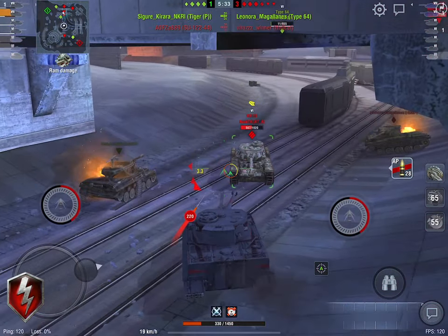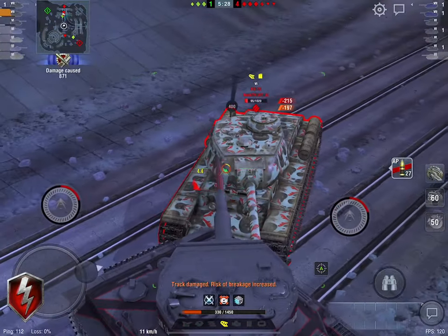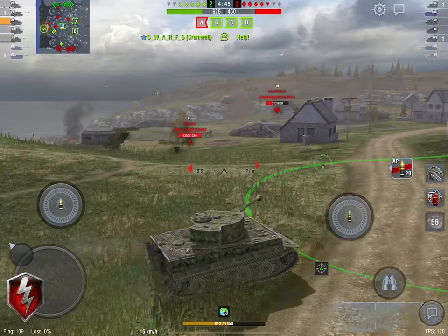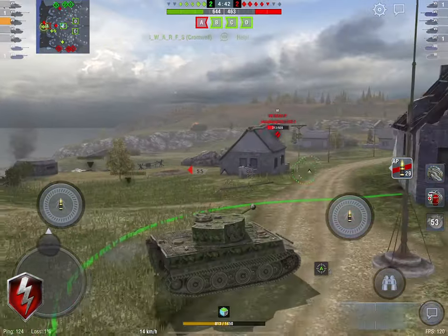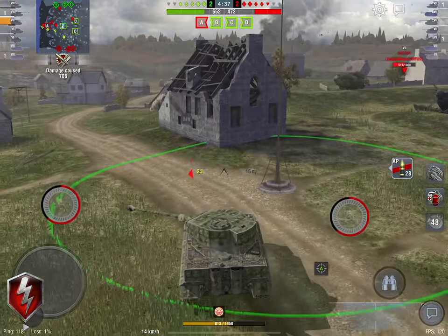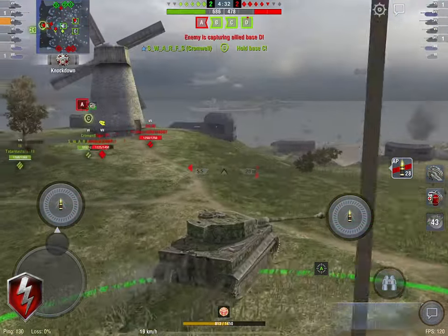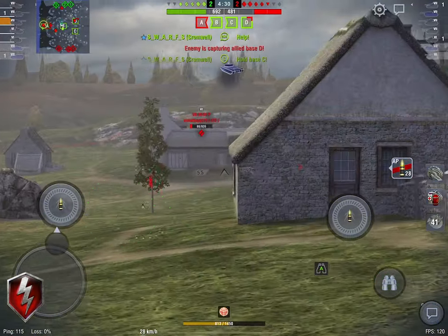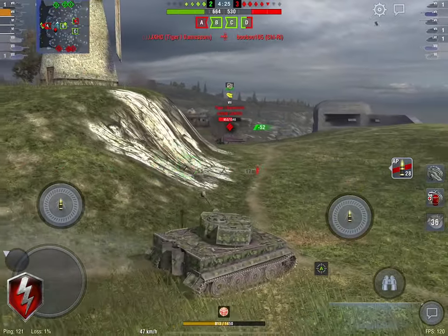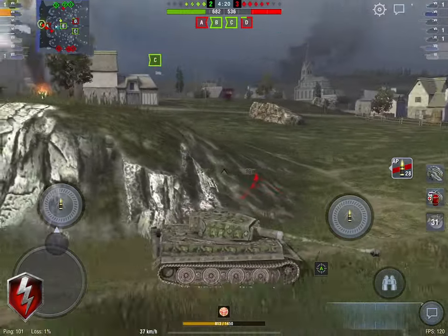The Tiger I has an inordinate amount of DPM for a Tier 7 heavy — 2400 DPM. It has just crazy mobility for a Tier 7 heavy. You can get the hull traverse speed on this thing up to about 50 degrees. That is really, really good. In terms of top end speed, you'd think heavy tank top end speed, it's not going to be all that good — you'd be wrong. It goes 44 kilometers an hour and it gets there pretty damn quick for a heavy.